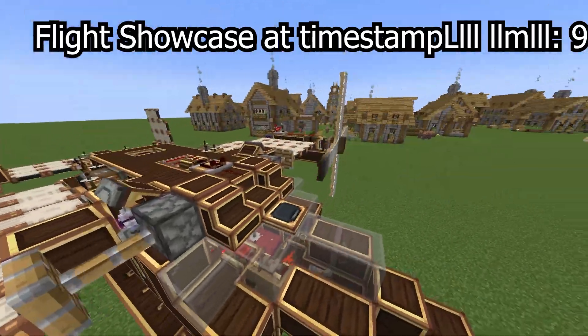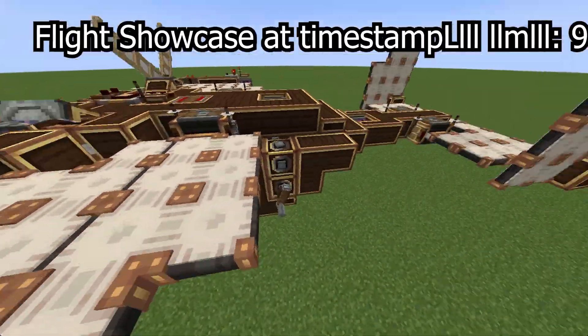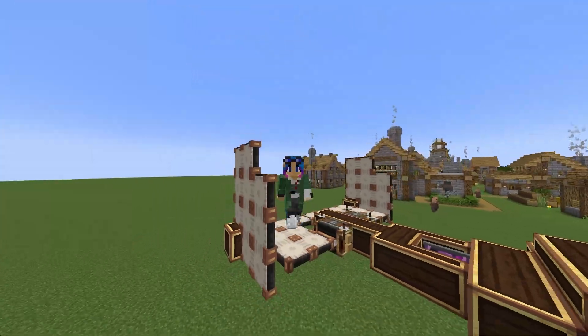It looks like a standard plane. It's got two big propellers, a decent wingspan, some flaps, and regular plane stuff.